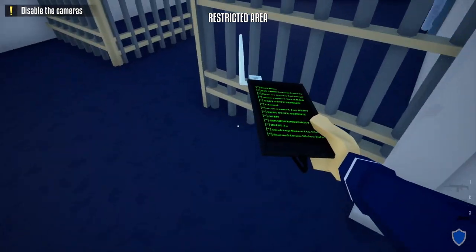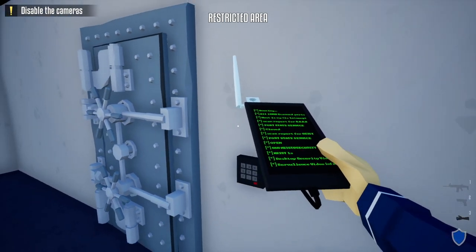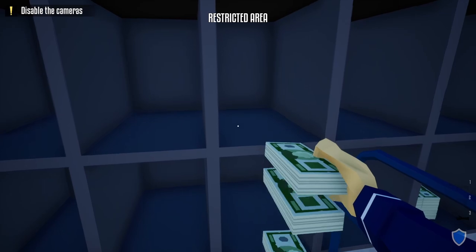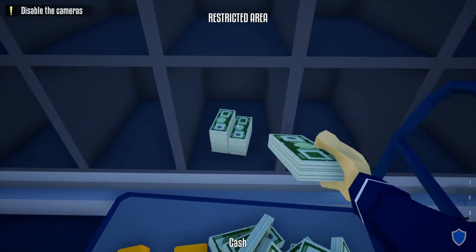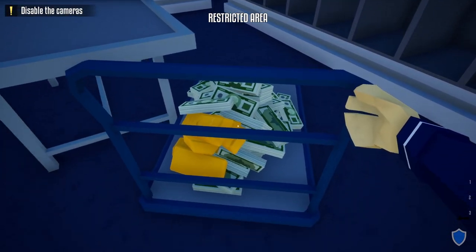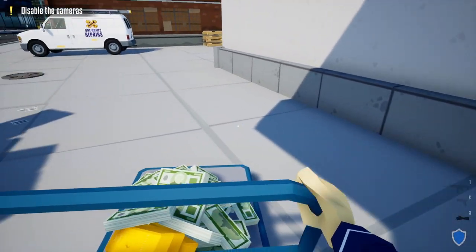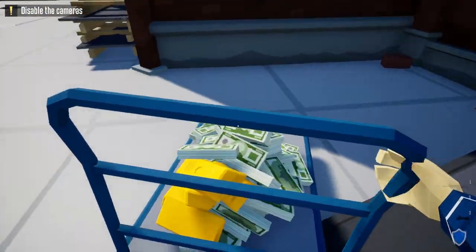Take out your hacking device and hack the vault door. Once done, we're finished with the hacking device. Like method one, take the cart from outside and put all the loot on top. This method is faster since we don't need to collect either keycard. Take the same exit route — out the vault door, down the hallway, take a left, and straight back to the truck to end the heist.